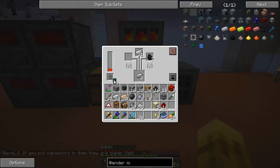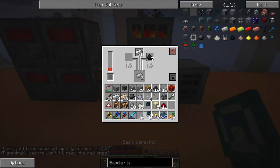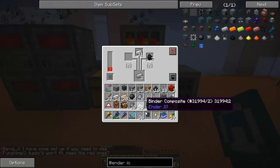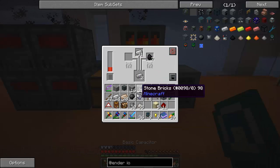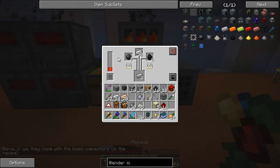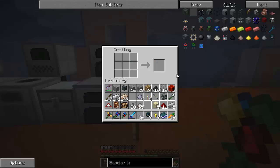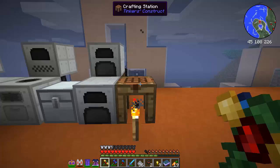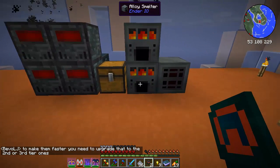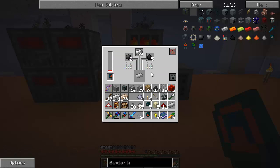If you put capacitors in them, they are super fast. So let's try it. Basics won't fit — I need the red ones. Or maybe I just shift-click. Look at it running now — it's going, yeah! So they already have a basic capacitor built in. Let's get some more steel and make one more of those red capacitors and see how fast they are. We got two of them — sweet! Upgrade the second. So you go in there. Look at it draining — that's awesome!